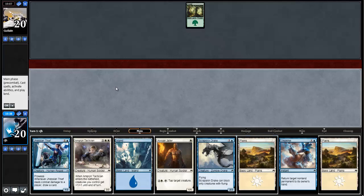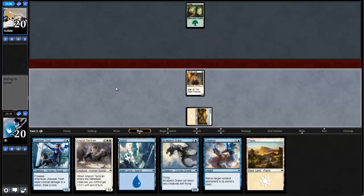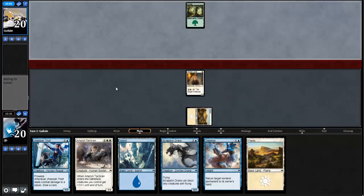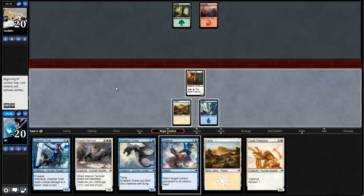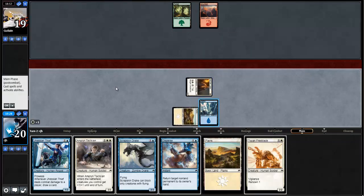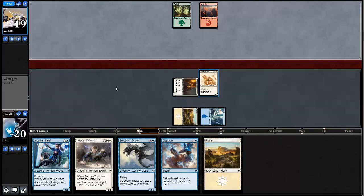We have our mana sink if we draw too many spells, and we drew the exact land we wanted. Our next hopeful play is we draw two-drops — we have a bunch of them — so we can go into Jession Thief and then disperse something and get some damage through. This is too good to be true. Our luck in these last two games has been quite nice. We just had an amazing draw.